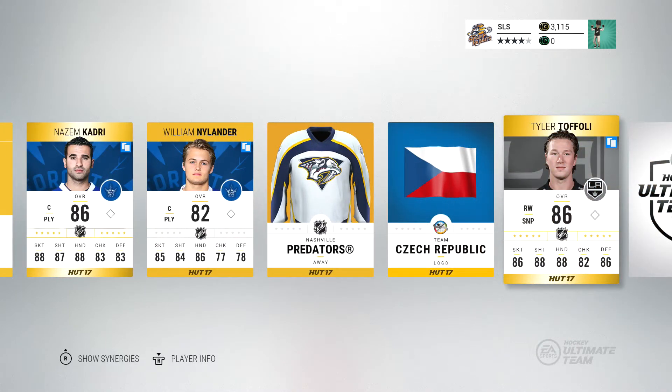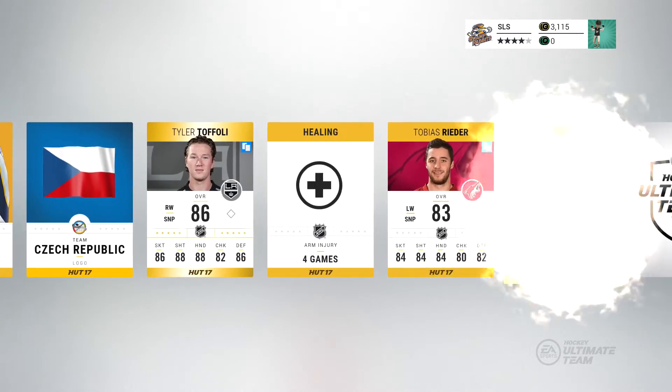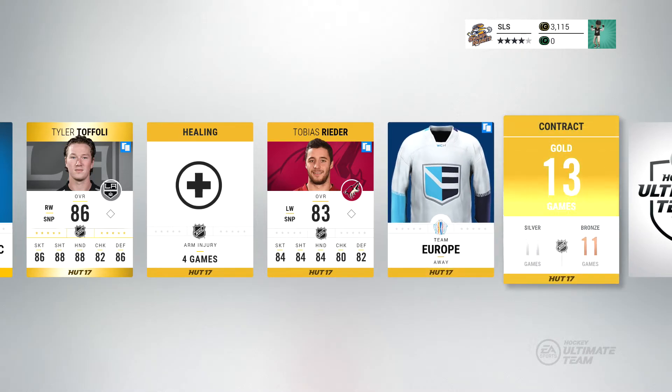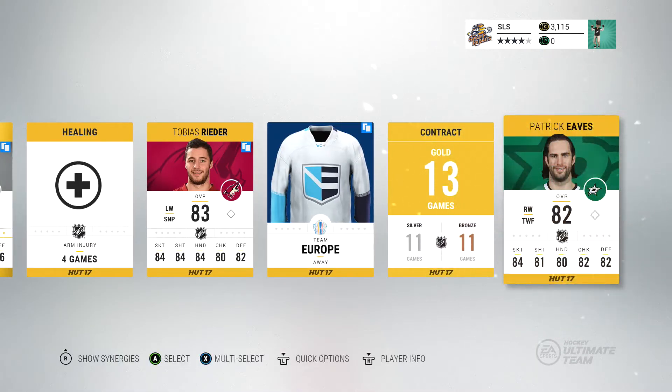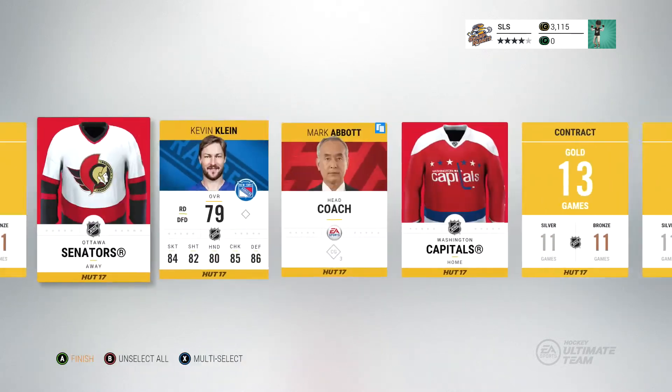Tyler Toffoli — another decent enough all-round player. He's certainly got a good shot. I like that Team Europe jersey; the Team Europe jerseys home and away are really nice. And then we finish off with Patrick Eves. Not bad. Getting things off pretty decently.